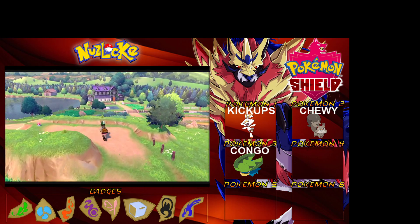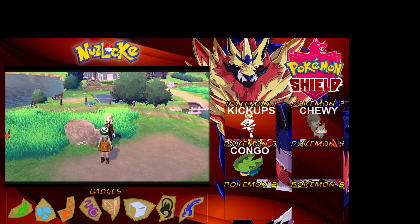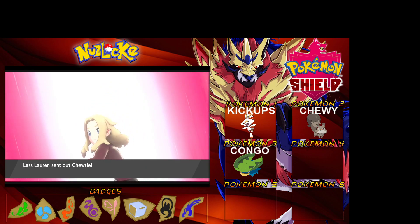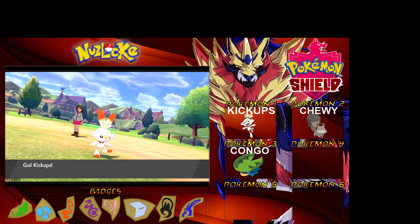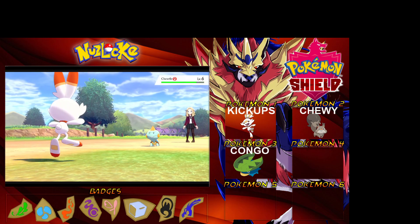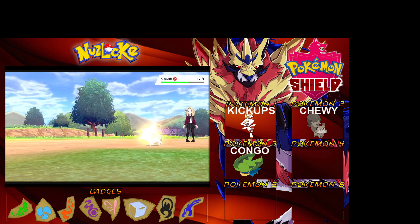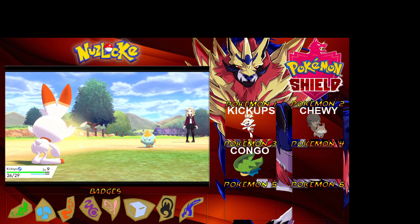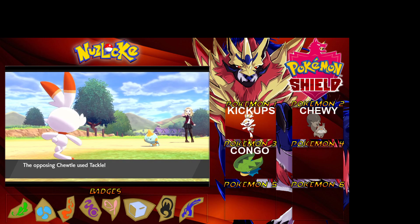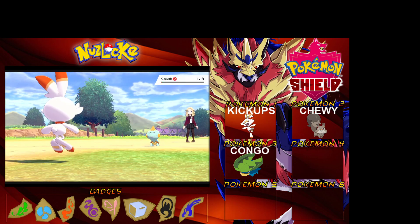We've got our second trainer coming up. There's water behind it as well - when we eventually get Surf I think it's on Route 2. Okay, this is really tricky - that's a water type Pokemon. We're gonna go with a Quick Attack for now; we don't know if it has a water move. It's got Tackle - might not have any water moves so we might be okay. Yeah, we're good guys, Kick Ups will be fine. Just keep using Tackle. Give it a Tackle back. Okay, Chutley's out!